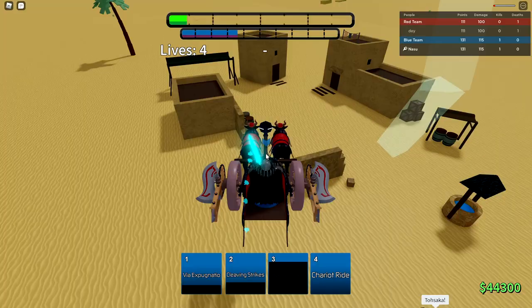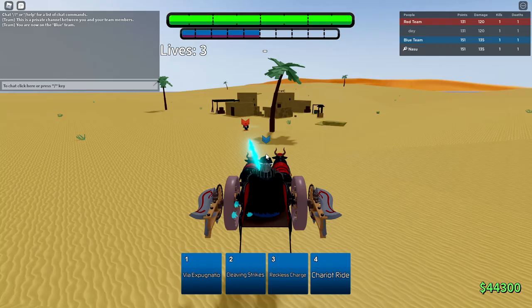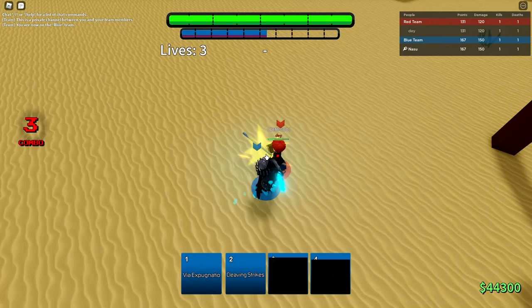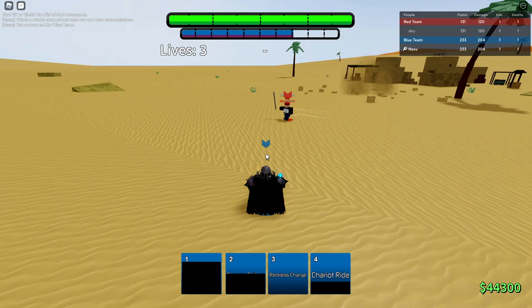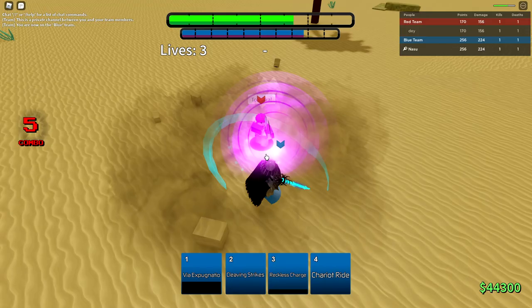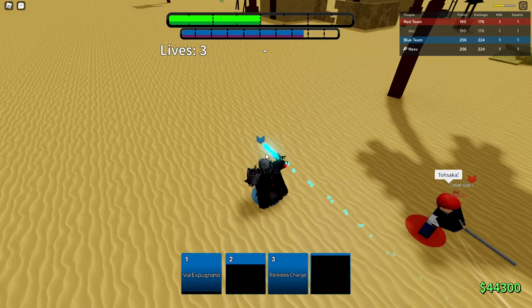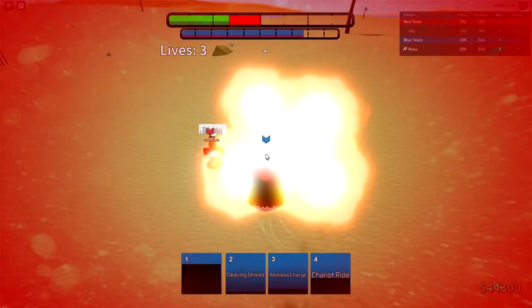He can throw swords at me up here — they're tracking onto me while I'm in the air on Chariot Ride. He hit me with the swords. Chariot Ride again — I missed. Missed again. Cleaving Strikes, M1 combo, slam him, ram with that — big damage. Reckless Charge — I missed. I think you can cancel Reckless Charge early, that's interesting to note. Slam him. I'm just spamming skills off cooldown because I know they'll eventually hit.